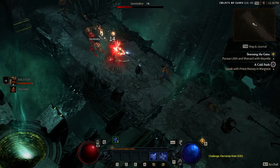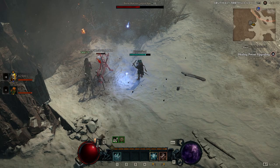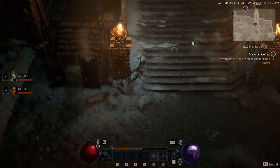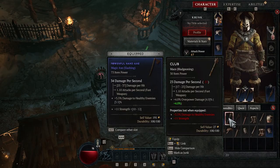Tip number 9: town portals. If you want to get back to town after completing a quest or during a boss fight, you can save a lot of time using town portals. These bring you back quickly and for free. It's an excellent way to empty your inventory and return to the action through the blue portal.